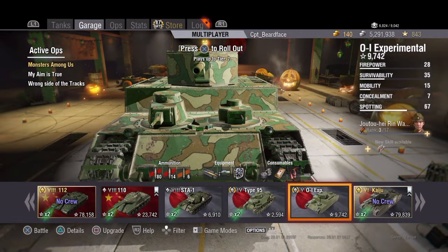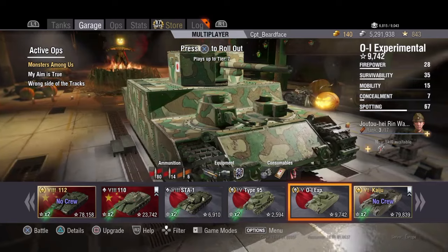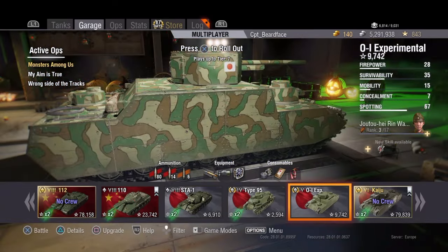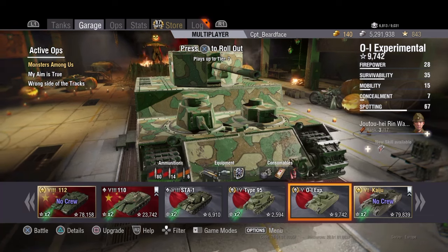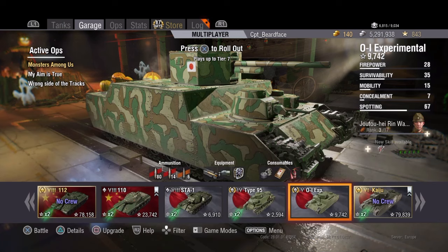Hi guys and welcome back to World of Tanks. Today we are continuing up the Japanese heavy line with the OI Experimental, the tier 5. It's a little bit smaller than the Kaiju and the OIs you'll have been used to seeing, and it's surprisingly quick in a straight line. It did surprise me how fast this was. I've been driving the Kaiju and was expecting this to be just as slow, but it wasn't - quite nice and pleasant.